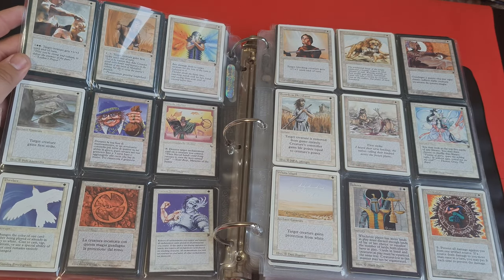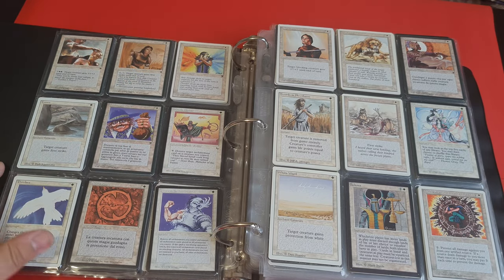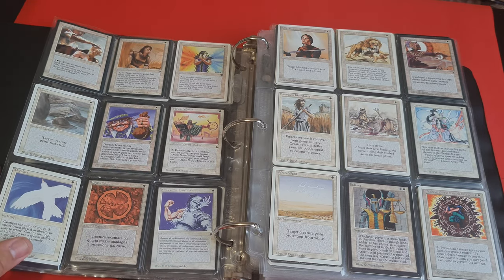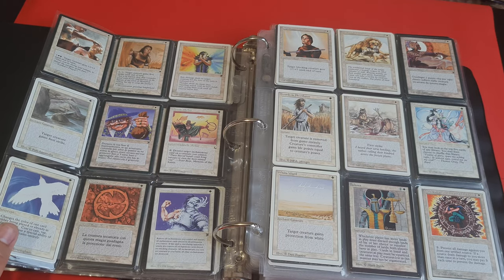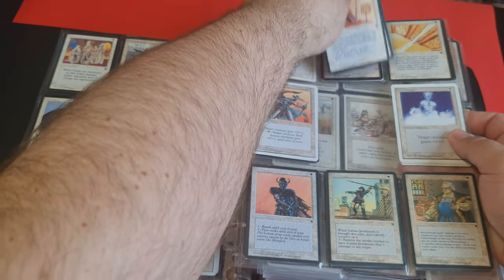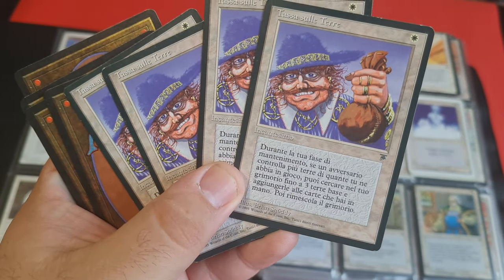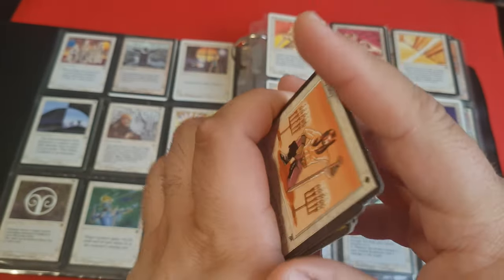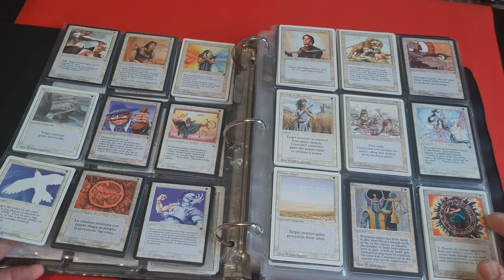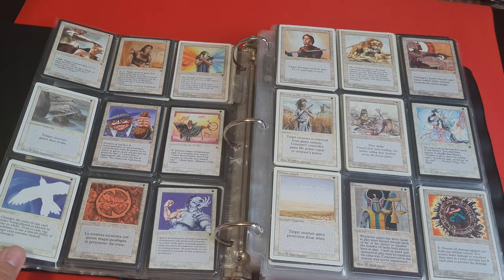Here we have a lot of Fallen Empires because they're all 'Icatian something.' Sometimes I wasn't able to get the English version of the card, and that's why I could only get Italian — we've got Italian Legends, Italian The Dark — and I do like the colors. It's not something that really bothers me. Of course I would prefer to have at least one English copy in every case, but it wasn't always possible.